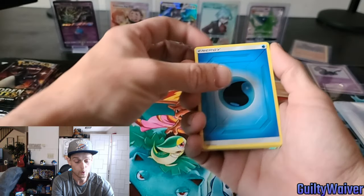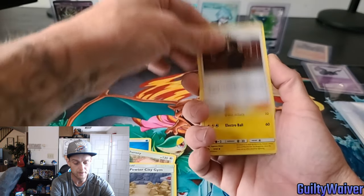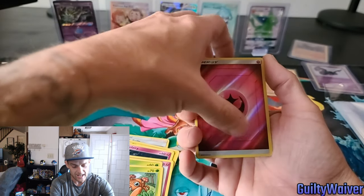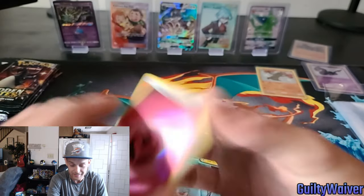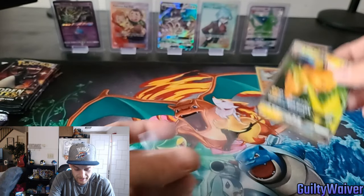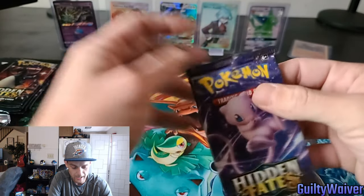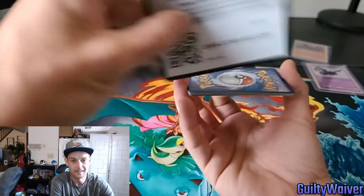Sorry Seviper, I gotta take you out of there and put Espeon up there! What in the world is going on? Pokemon gods are listening today — insane pulls today guys, absolutely insane! I'm happy, I can't complain anymore, even though I do want Charizard. Oh, Raichu GX! Alright, heck yeah guys — we now have the fairy energy as well! That is super awesome, we'll sleeve them up. That is a perfect Raichu — insane pulls guys, insane pulls!